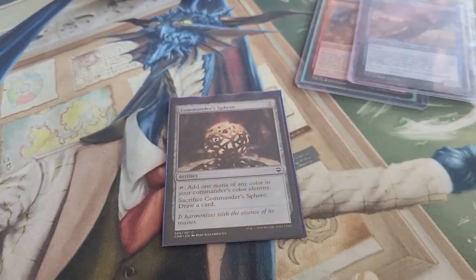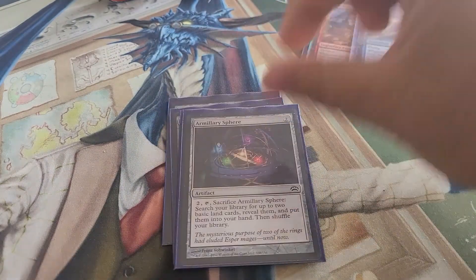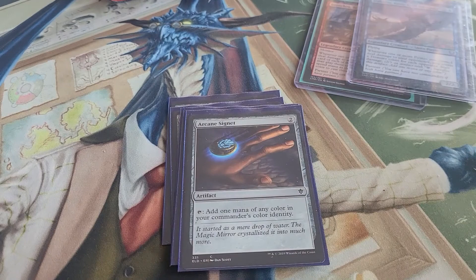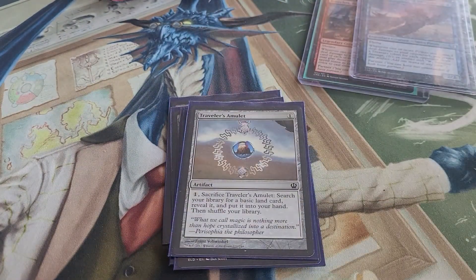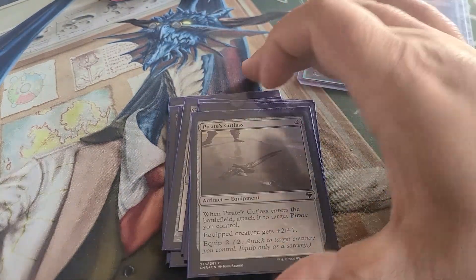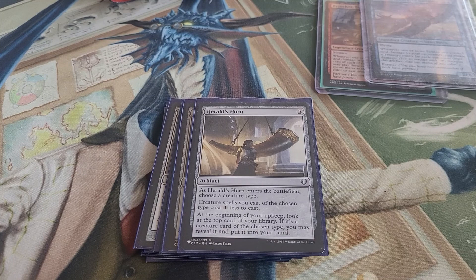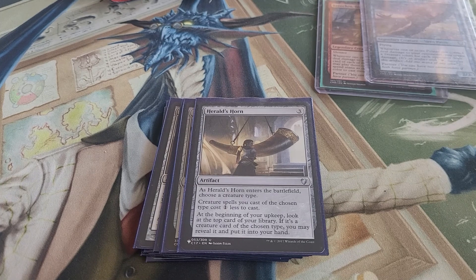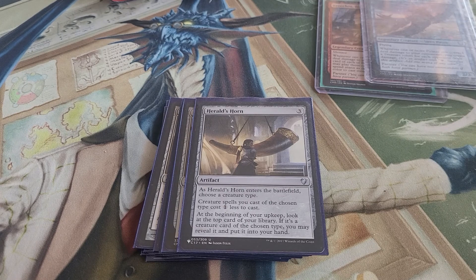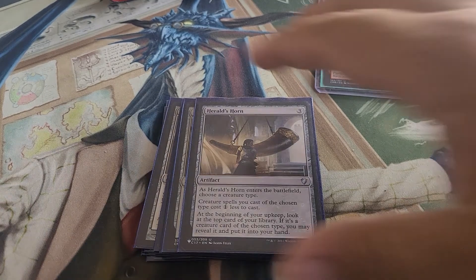For artifacts we're running Commander Sphere, Lightning Greaves, Manalith, Heraldic Banner, Arcane Signet, Traveler's Amulet, Sol Ring, Swiftfoot Boots, and Pirate's Cutlass because it's on theme. Also Harold's Horn — when it enters you choose Pirates; creatures of the chosen type cost one less, and at the beginning of upkeep you look at the top card of your library — if it's a Pirate creature card you may put it in your hand. Gets you an extra card once in a while.